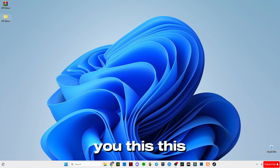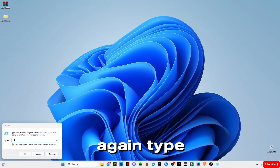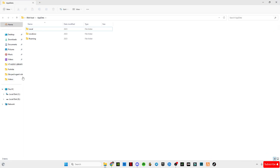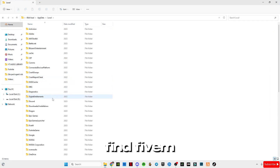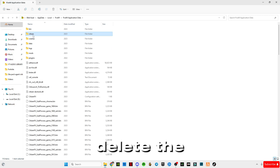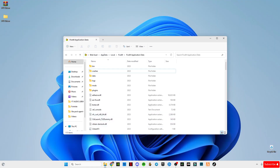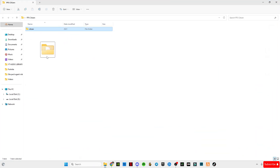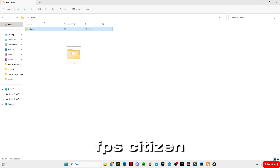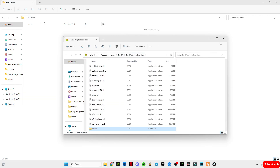It will give you a citizen file. Now minimize it, open Run, and type 'AppData'. Go to Local, find FiveM, and open the FiveM Application Data folder. Delete the existing citizen file, then drag and drop the newly downloaded citizen file into this FiveM Application Data directory. Close it.